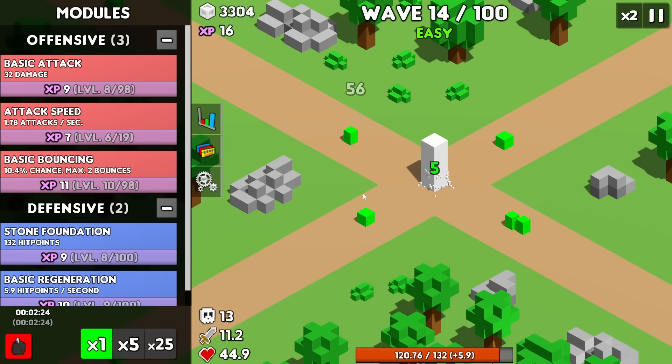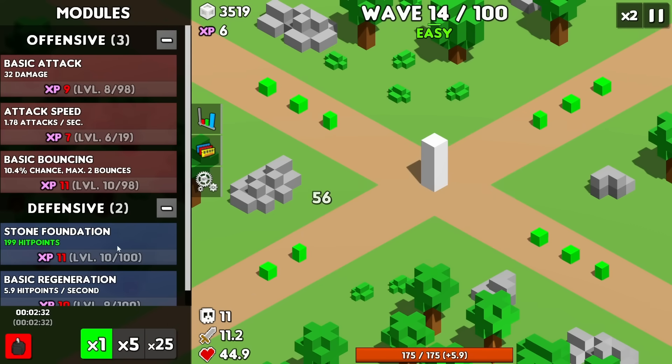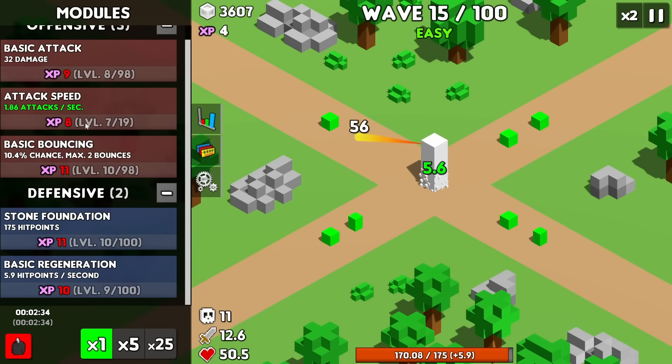Let's upgrade the damage even more. Even though they have 39 damage, our tower is doing 56 right now — I am liking that. Although they are chewing out a lot more of our health, so let's keep upgrading our hit points and probably our regeneration.